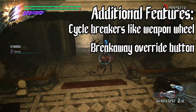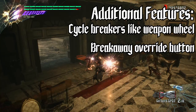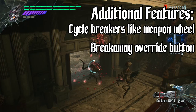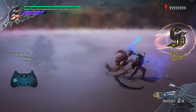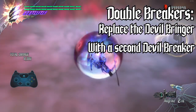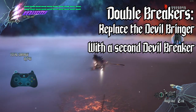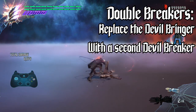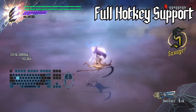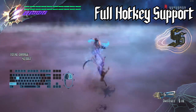Several additional options have been added as well, including one to cycle through breakers like a weapon wheel, assign an override button to perform a breakaway, and even a feature originally intended for Nero's Strive release: Double Breakers. This modification allows you to assign a secondary breaker in place of Nero's Devilbringer, allowing you to wield two breakers at the same time. The new version also supports keyboard hotkey bindings to each slot, allowing the Breakerswitcher to finally be used with keyboard controls.